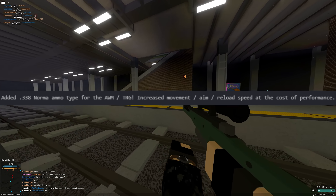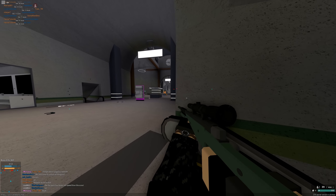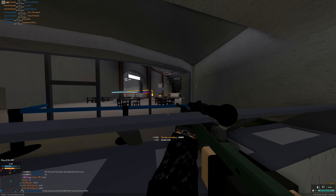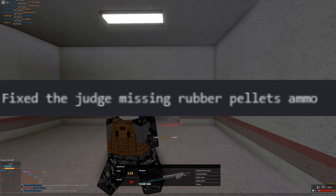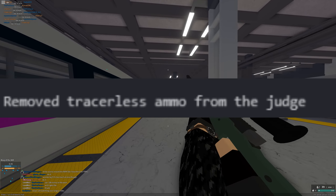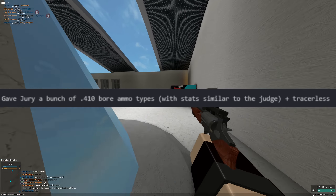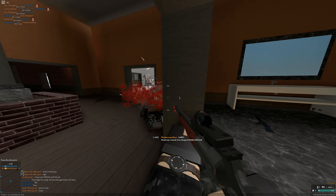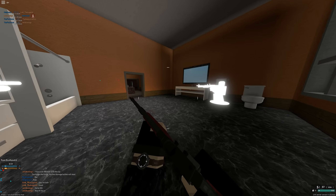Added .338 Norma ammo type for the AWM/TRG — increases movement and aim and reload speed at the cost of performance, meaning minimum damage, damage range, etc. Basically you get a gun that aims faster than the Scout, which is pretty insane. Fixed the Judge missing Rubber Pellet ammo — now it has three pellets in its shotgun shell doing 50 damage each. Removed Tracerless ammo from the Judge. Gave Jury a bunch of .410 bore ammo types — basically the Judge shotgun shells and tracerless ammo — so you have a gun with an aim shock of two, same as the Remington 870.